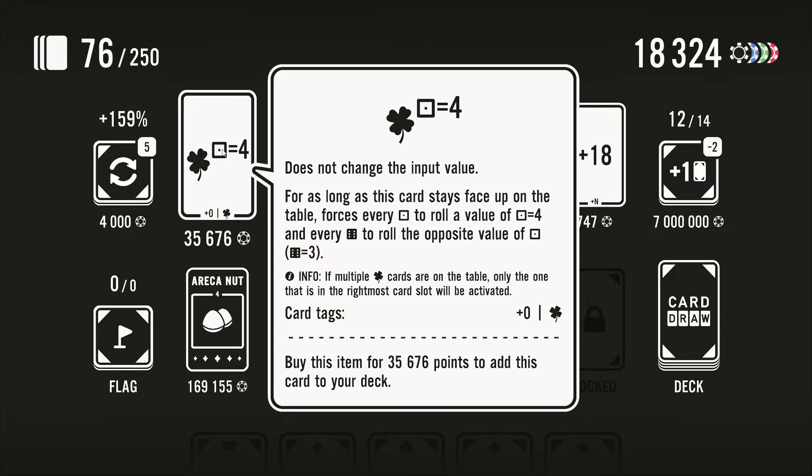There it is — plus 42. No, the game hates me. Just you wait. Okay, this is it — times five right away, we have a big number, times three, let's go! Twelve thousand! This is it — bam, times four, 46,000! Okay, so now I want to find better numbers but these are cheap. I get an additional card — we re-roll this. Luck to the power equals four: does not change the input value for as long as this card stays face up on the table, forces every dice roll to the value of four.